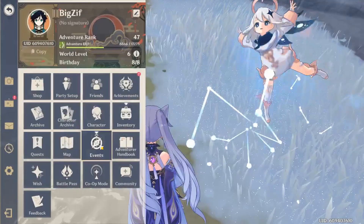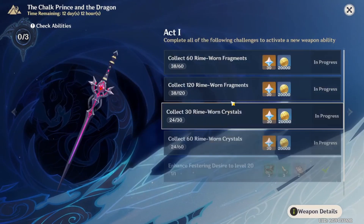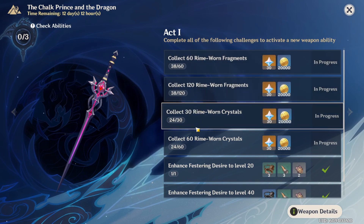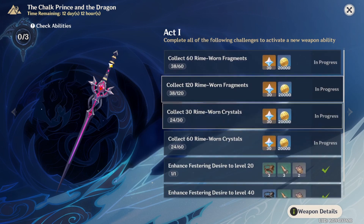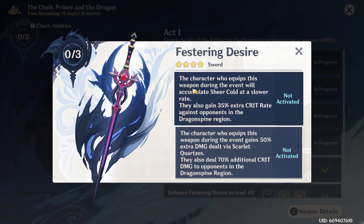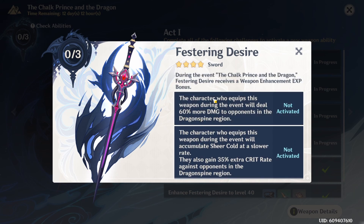With patch 1.2, if you go to Events and then Event Details, you'll see that there are different stages or different acts. At these different stages, you need to collect 120 Rime Worm Fragments for the first part and 60 Rime Worm Crystals. Completing all six challenges for Act 1 will grant you the first of three abilities for that sword. If you pause the video or look at the descriptions in-game, the stat rolls are pretty insane, at least for this event.